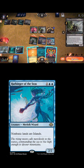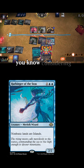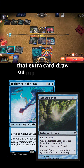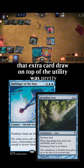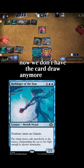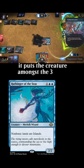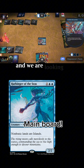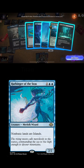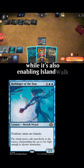Harbinger of the Seas, on the other hand, is the real deal. This upgrade is basically replacing Spreading Seas. Considering that Spreading Seas was already really bad in a Bowmasters format, that extra card draw on top of the utility was pretty bad. Now we don't have the card draw anymore, and it's a Merfolk. The additional blue pip doesn't matter. It puts the creature among the three-drop deluge of creatures, and we are looking at a limited amount of spaces. But taxing decks like Primeval Titan to rely on their lands to combo as early as possible, while it's also enabling Island Walk for the alpha strike?